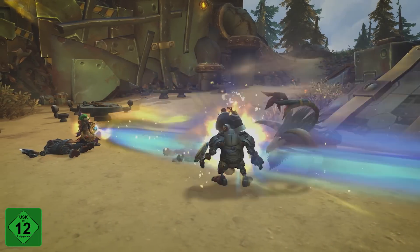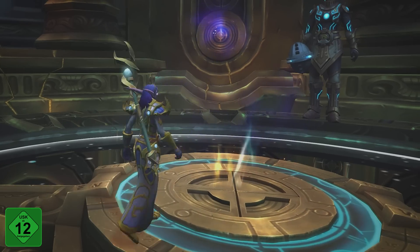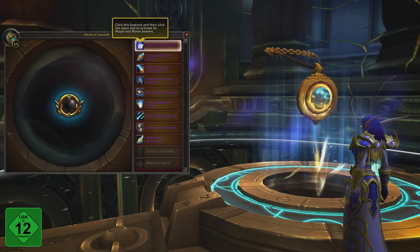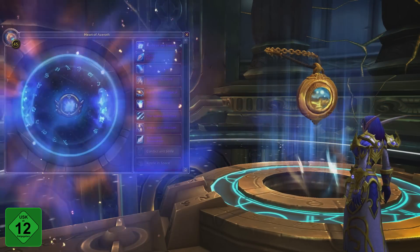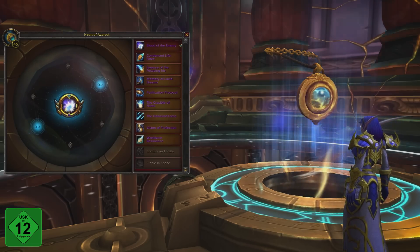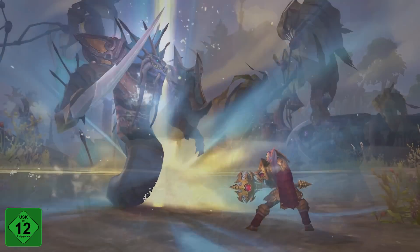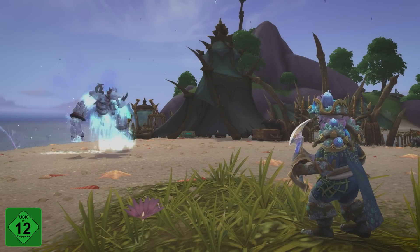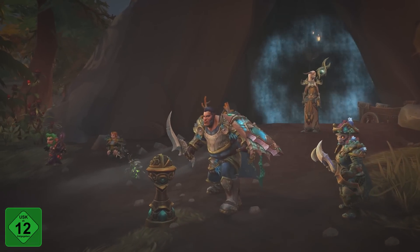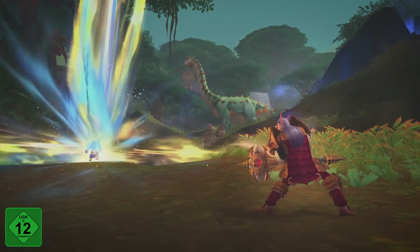Rise of Azshara includes a major overhaul to the Azerite system with the introduction of Essences to the Heart of Azeroth. As your Heart of Azeroth increases in power, you'll be able to infuse it with Essences, which grants you powerful new active and passive abilities. Essences can be earned from various types of gameplay, and you can mix and match them to best suit your playstyle. More difficult challenges provide more powerful Essences, and the highest ranks grant a cool, unique spell effect.